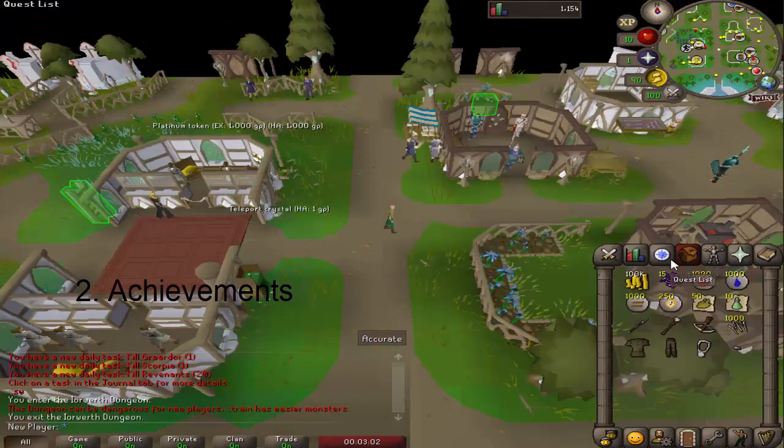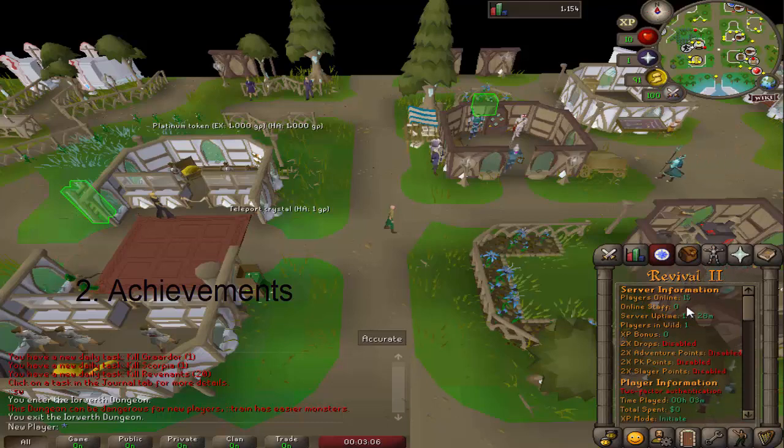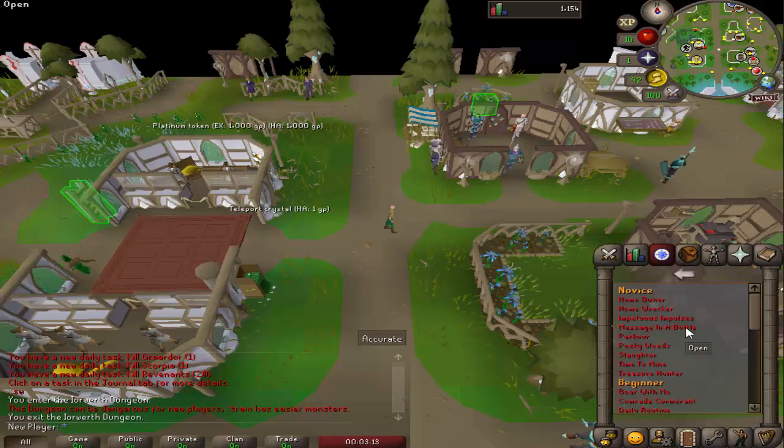Number two: achievements. Achievements are a pretty big part of Revival. This gives you a sense of direction and lets you know what you should be doing. If you're kind of bored or just need something else to do, you can do an achievement. There are a lot of great rewards — all of them have unique rewards for the most part. And the novice ones are no exception; a lot of them are very, very simple.